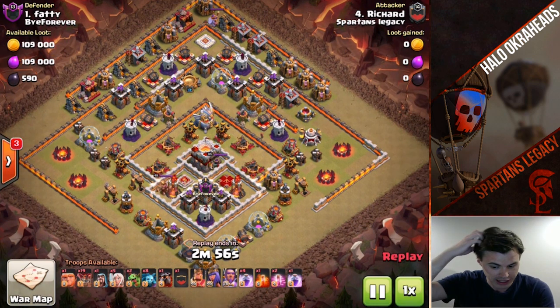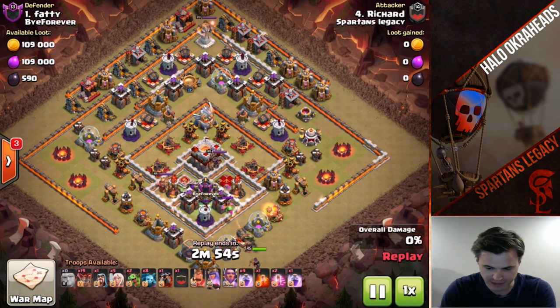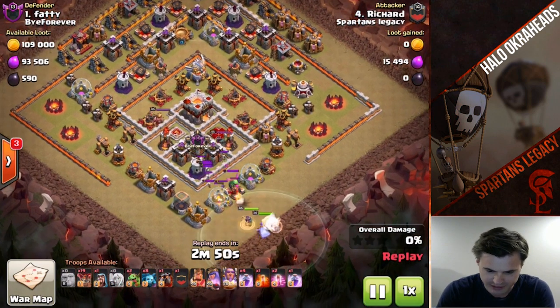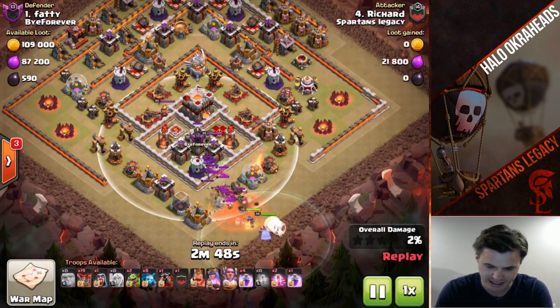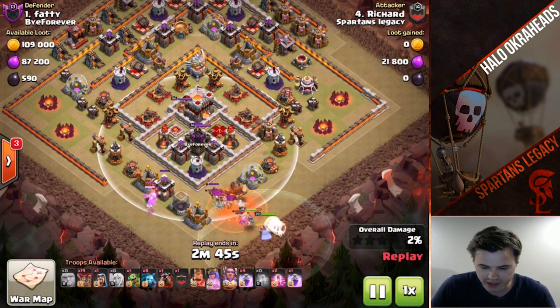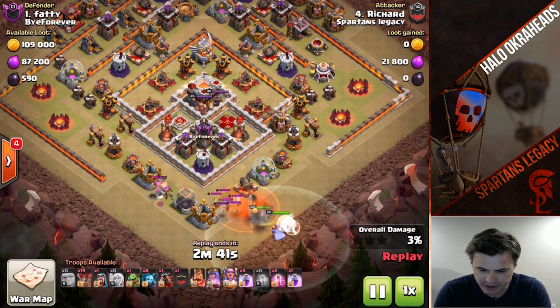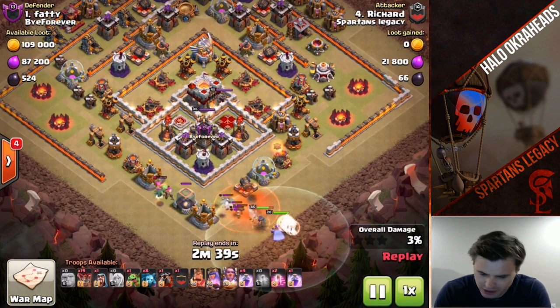You probably see this in your wars a lot. This is obviously not the best base design. He's gonna lure out the CC very easily with the giant, gonna kill it — even if it was a hound — do the same sort of thing. Baby dragon over here to clear out the archer tower, and then gonna kind of walk. This is dangerous though.